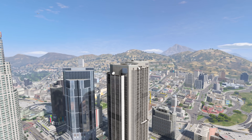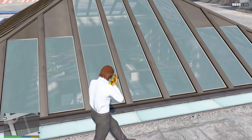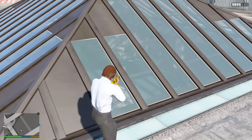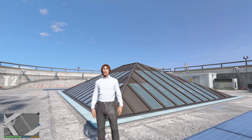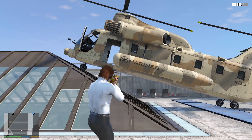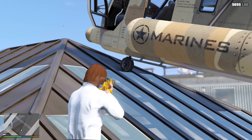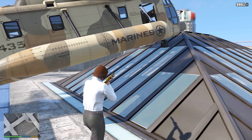My favorite secret location slash glitch to show new players is at the top of the FIB building. The only way you can get inside of this building legitimately is through a mission, but around here we simply don't care. The first thing you need to glitch inside is a cargo bob — park it like this. Then you need a combat roll up towards this wheel, which you can do by aiming in and jumping.